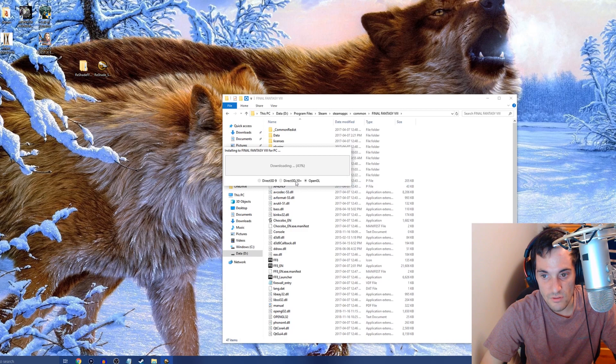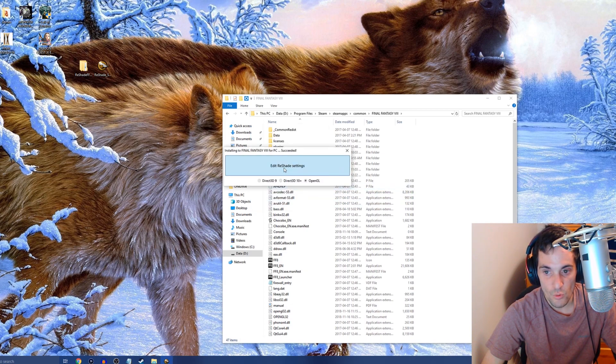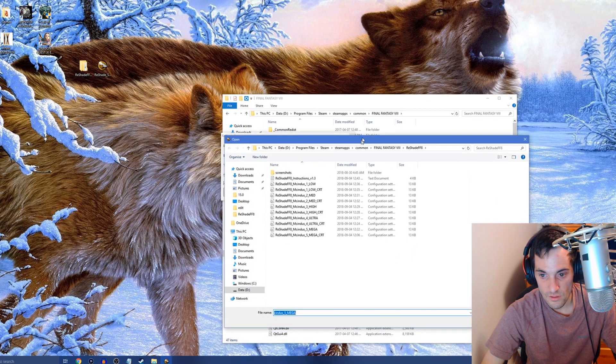When asked to download a collection of standard effects, click Yes. Once it downloads, uncheck all effects and only check the ones I have selected: Adaptive Sharpen, Bloom, Color Matrix, Colorfulness, Curves, Denoise, FXAA, Levels, Luma Sharpen, Magic Bloom, SMAA, Technicolor 1, Technicolor 2, Tone Map, Vibrance, and Vignette. Then click OK. Go to Edit ReShade Settings and click the '...' to open the ReShade FF8 presets folder.